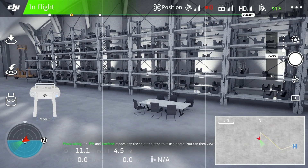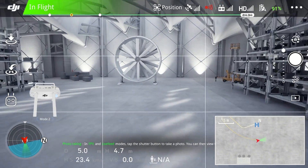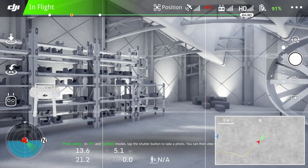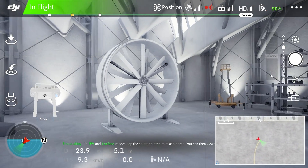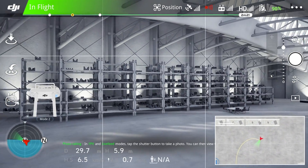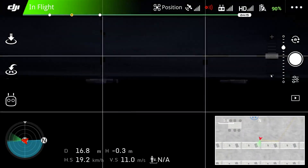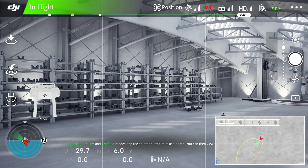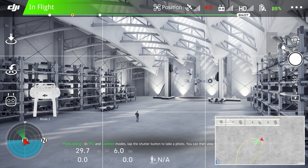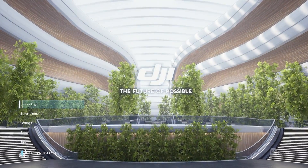In this hangar scenario there's really not a whole lot to do — it's a small environment mainly to get used to the controls or maybe practice interior inspections. Everybody asks what happens if you run into something: well, it lets you know, and just like that you're respawned back in the air with the aircraft in perfect condition — unlike real life where you're out several thousand dollars and maybe weeks of time.